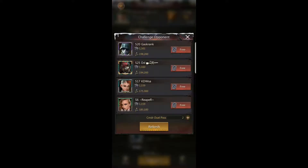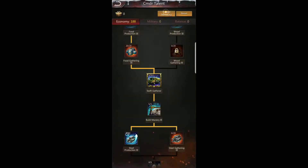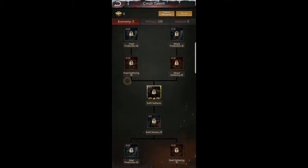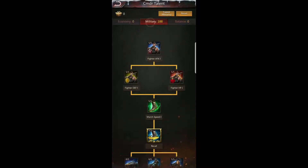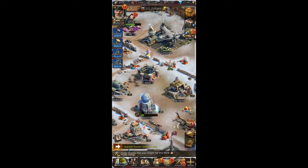For your VIP level, talent sets, and commander setup, you definitely want to make sure before you start Commander Dual Conquest that you set your troop boosts to military and your talent set to military. This way all of those boosts will apply for the battle.